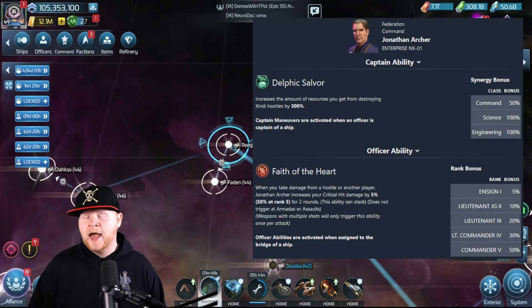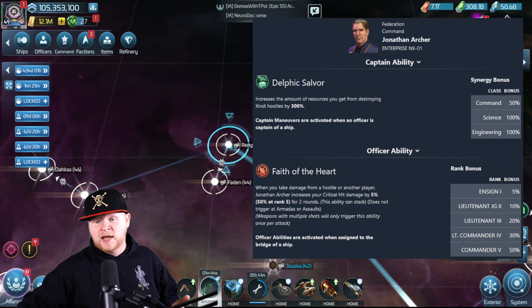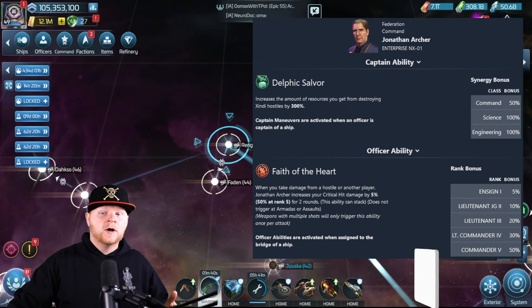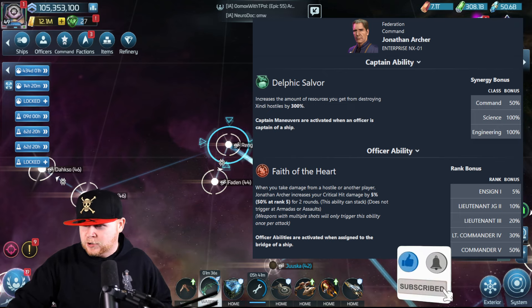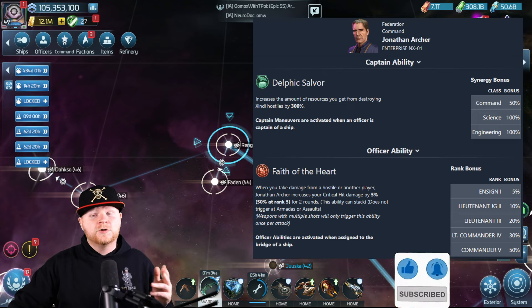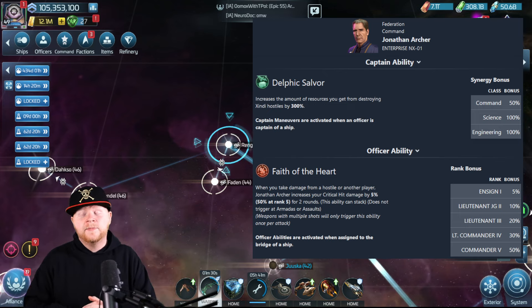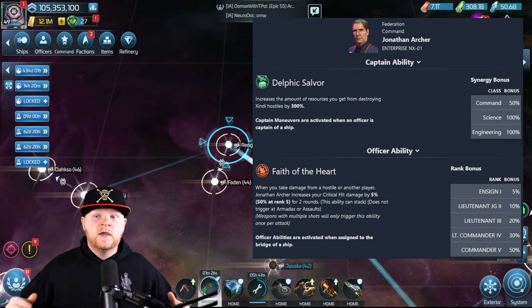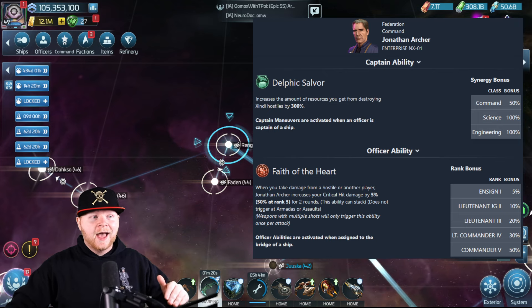Jonathan Archer is going to take one of the harder loops and greatly reduce the time it takes because you're getting more and coming home with more. The length of grind was a big complaint we discussed with game design. Technically, Jonathan Archer is basically a paid fix right now because the only pathing is your normal monthly pathing, which isn't necessarily great, but it is our current option.